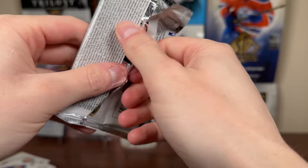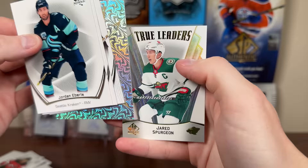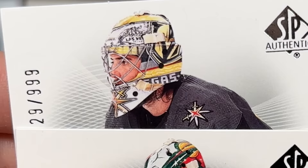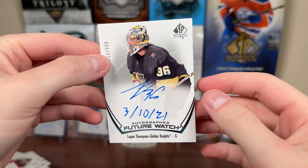Four packs left here of this box — still need an autograph in here, and it might be right here. 21-22 Future Watch. There's a pageantry — Dougie Hamilton, Jared Spurgeon. Can't tell who that is just by... oh, we've got a goalie! It's inscribed too. I'll take that. Logan Thompson, Future Watch Auto Inscribed. That's actually really nice — I'll gladly take that.